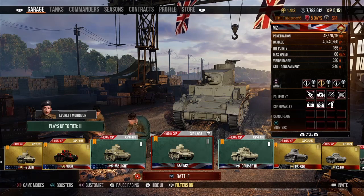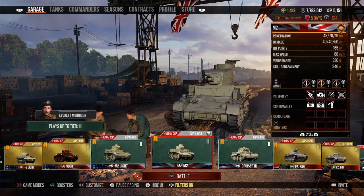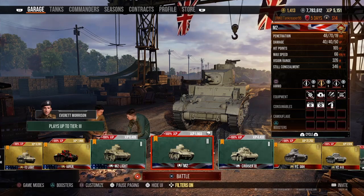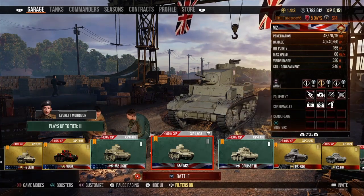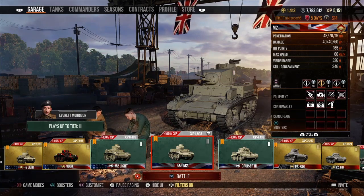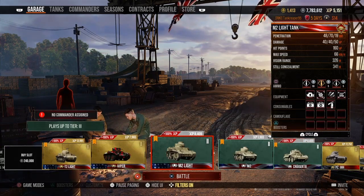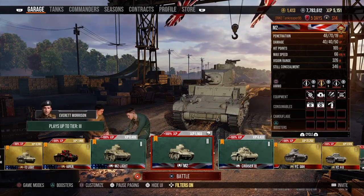Let's get right into some of the stats of this little light tank for the British ground forces. The penetration for the standard AP is 48mm, the APCR gets 70mm penetration, and the HE gets 19mm. Damage is around 40 for both the AP and APCR, and damage for the HE is 50. Hit points is 165, which is just five more hit points than the American M2 light tank.